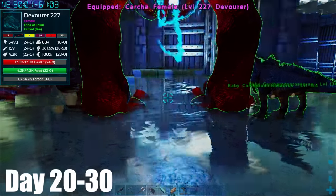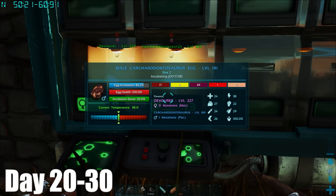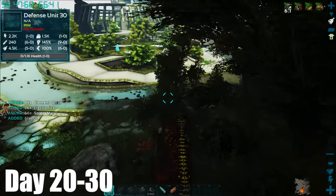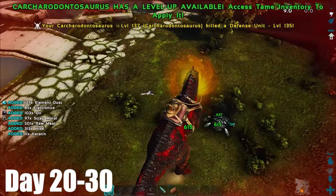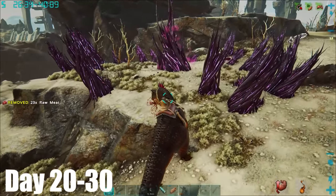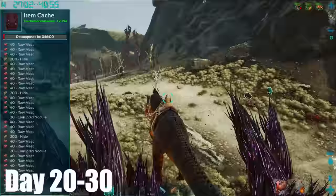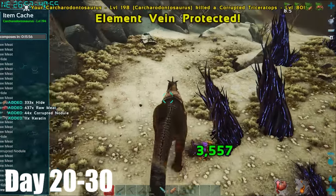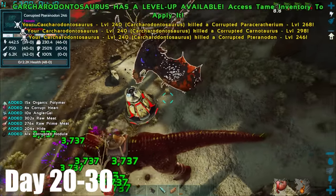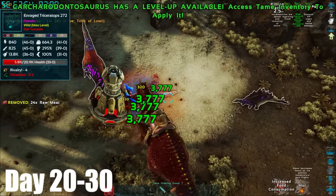I also started breeding my OG Karkar and a new male I had raised up, to get the best stats of all my Karkars onto one. And after not too long, I had exactly this with this new male. Whilst they were all still breeding, I thought it would be in my best interest to go out and kill some tech creatures to get scrap metal. Those male twins had now grown up, so I took one out to level and heal it up. I ended up stumbling across this element vein, so I started it. Once I killed the final trike, it was complete — I harvested all the nodes and was now element rich. On my way back to base, I found this red drop and I was feeling confident, and so I should have been, as my Karkar was absolutely bossing it and destroying each wave.